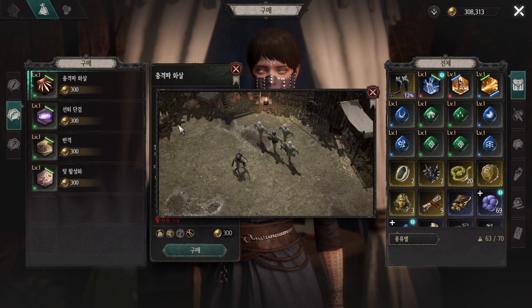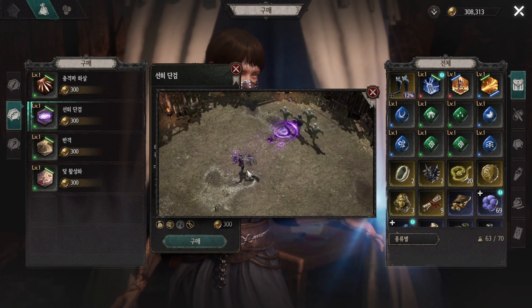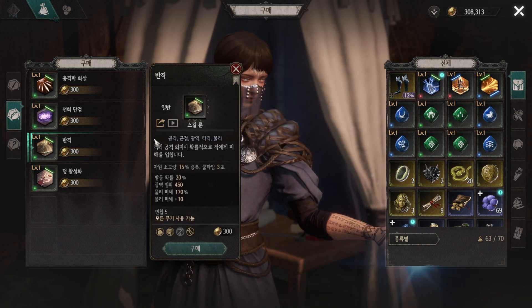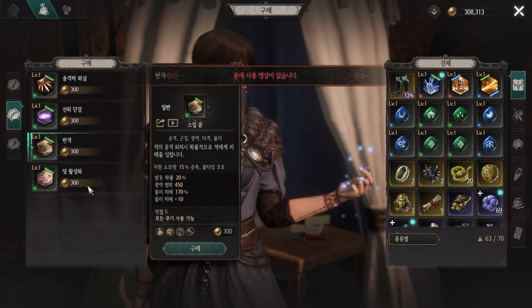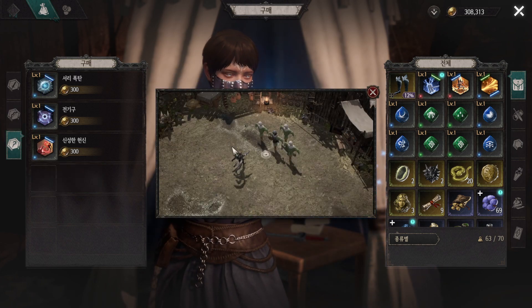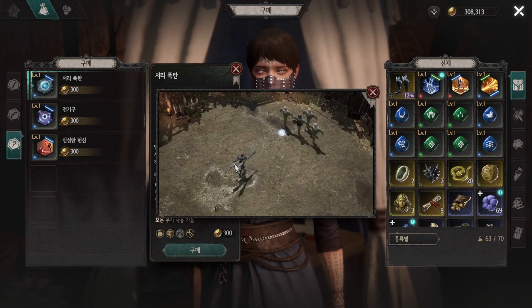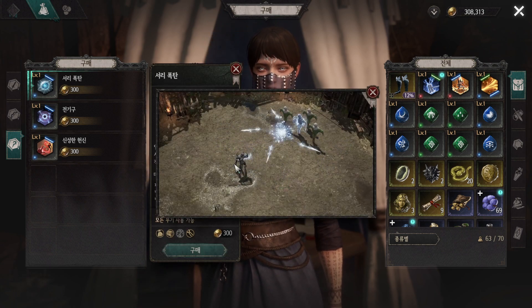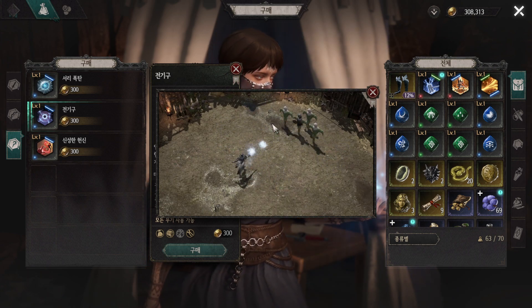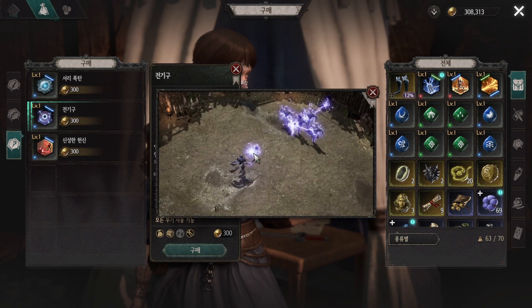Now let's check the ring — okay, mass attack. This one is good for PVP, believe me — very fast cast. Let's check the trap skill. For the intelligent magic class: lightning — oh, this one is not bad.